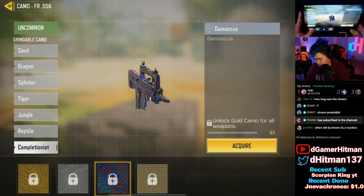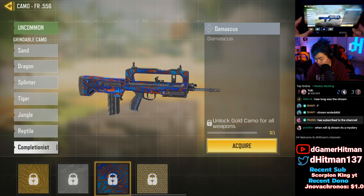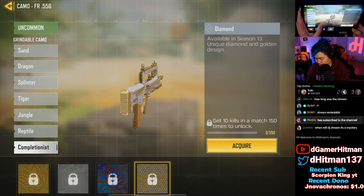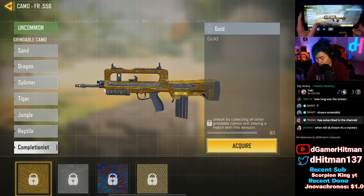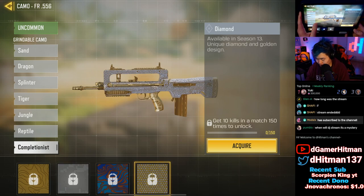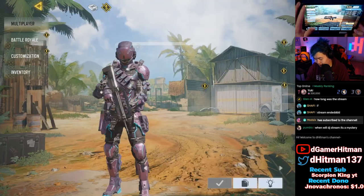We already have Damascus on this — well, we don't have it unlocked yet. Once we get gold we'll have it unlocked. They changed that recently — before you basically unlocked it for free. We can check out the camos: diamond looks really clean, gold is pretty nice, platinum is always rough, Damascus is pretty okay, and diamond looks the best in my opinion.